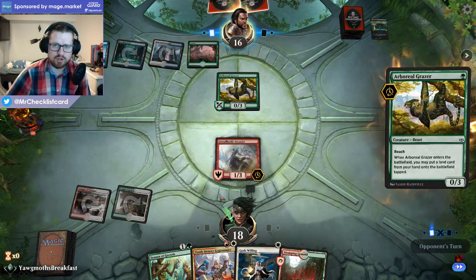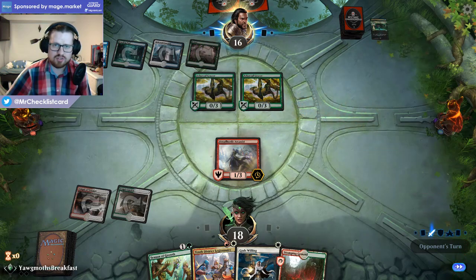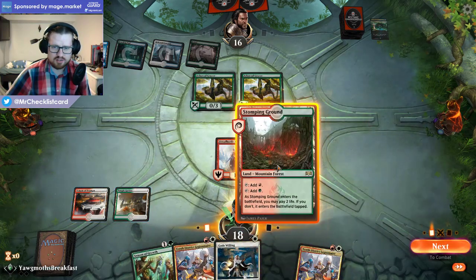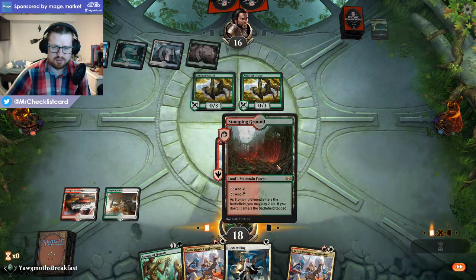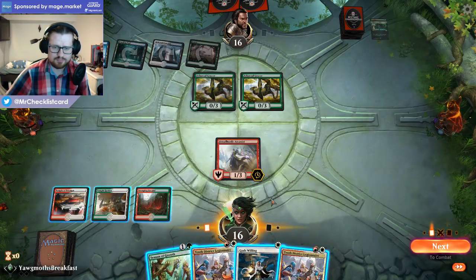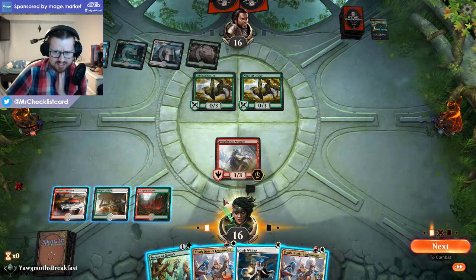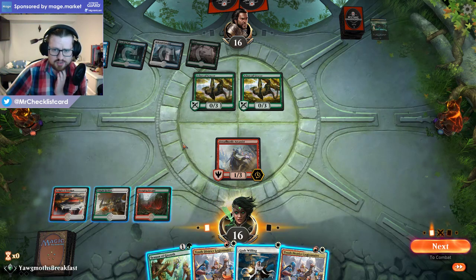They don't have any more lands in hand — really important. I drew a second Legionnaire. I can do this in multiple ways: I can play Season of Growth now, attack with my Arcanist, and give it protection from green just to get in a point of damage. At that point, it might just be better to respond to a Teferi. Though they can still bounce my Season of Growth, then I get to kill the Teferi. Yeah, I think I like that line.